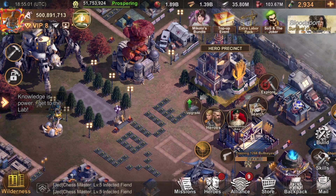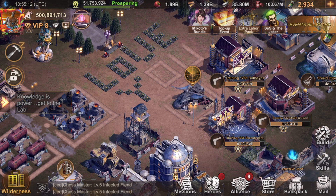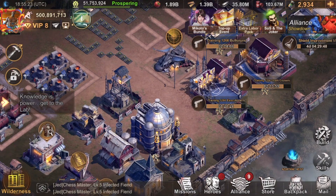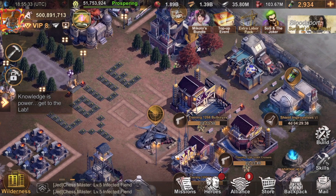BP tells you everything about what's inside your settlement and the battle power it provides. But remember, when you are fighting other players, you are not using everything in your settlement. You cannot use your total amount of troops, you cannot use your decorations, you cannot use your farm to fight other people. So BP doesn't actually tell you how well you will do when fighting other players.